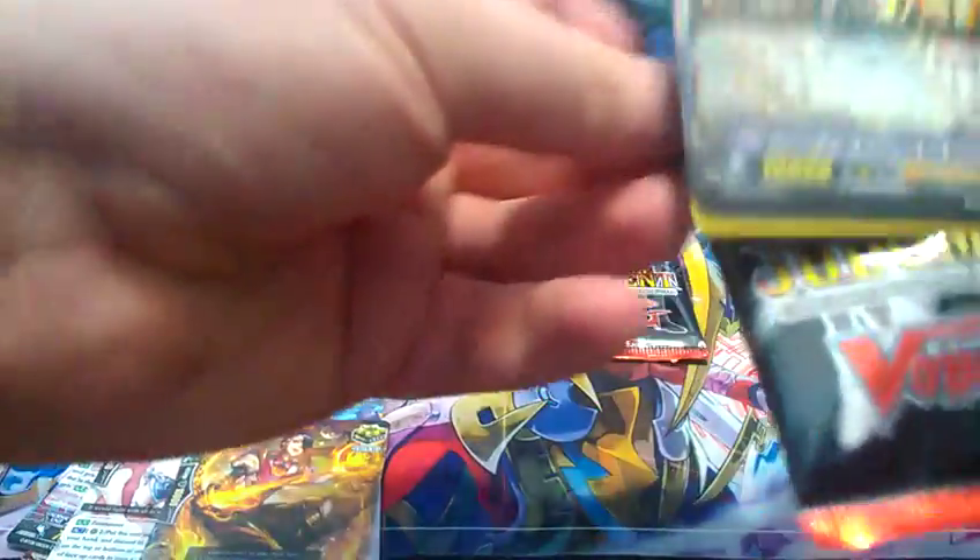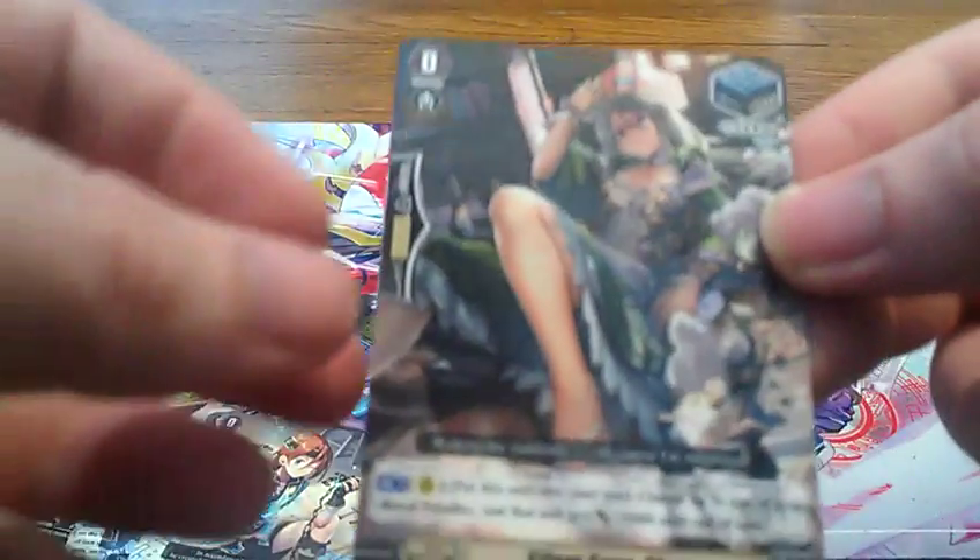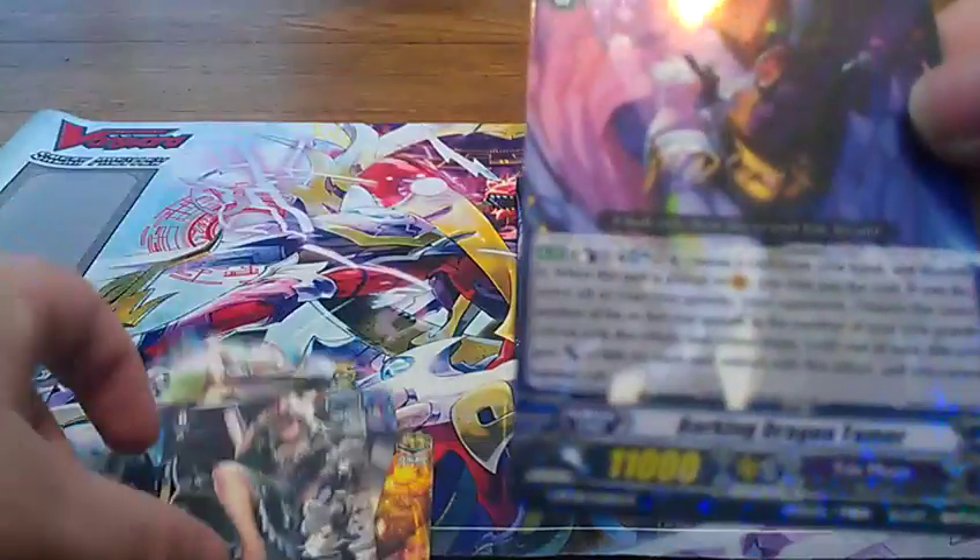Halfway through the Boosters now. I can just start with Gold Paladin. Genesis. Nothing too good so far. It's new art for Silent Sage Sharon — that's pretty cool. And a single rare Pale Moon card.